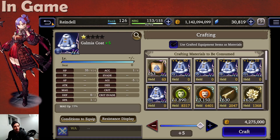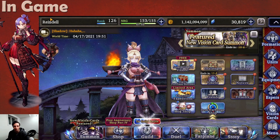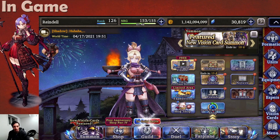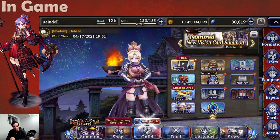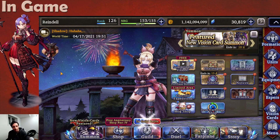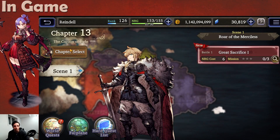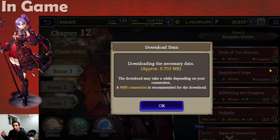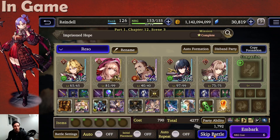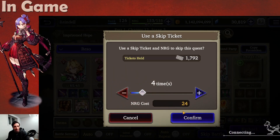Now, how do you actually fight the raid? The first thing is you need to spawn raid encounters. That happens naturally as you spend energy in the game — for every 18 or so energy that you spend, depending on the raid, you're going to spawn one encounter. You can do that through skip tickets as well, but don't spend more than 20 energy at a time, because it will only spawn once per skip. So even if you were to skip for 120 energy, you're still going to get only one raid encounter. Let's go ahead and spawn one — I'm going to skip for 24, which is basically guaranteed to spawn a raid encounter.